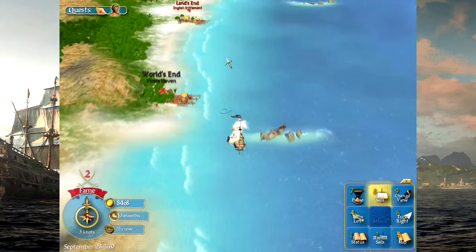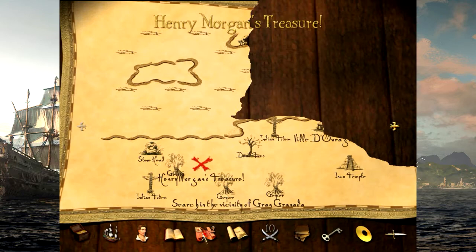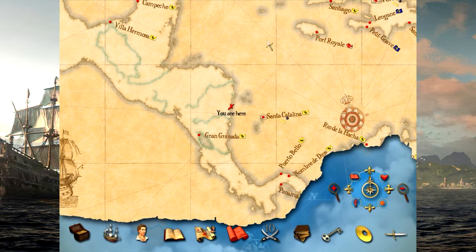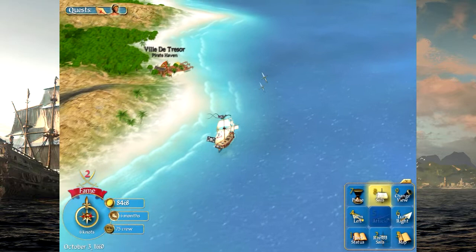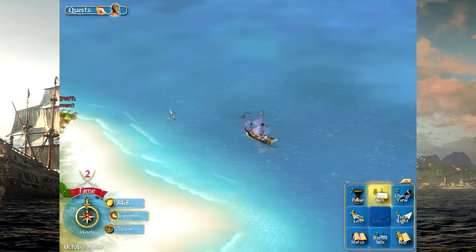So we're going to sail our way up here. In terms of the map, the treasure map says it's in the vicinity of Gran Granada, which is right there on the world map. So chances are good it's going to be up here in this area. Once that happens, I think we'll head to Port Royal and talk to the English governor there about getting ourselves a promotion. Hopefully we don't run into any nastiness — we've got 75 crew, the ship is full up, I think we'll be in good shape.